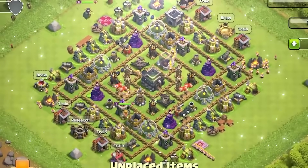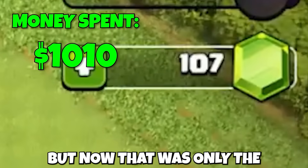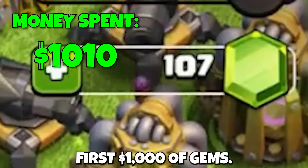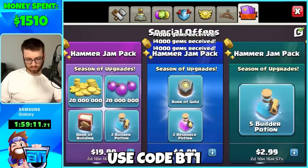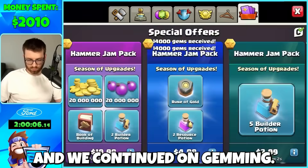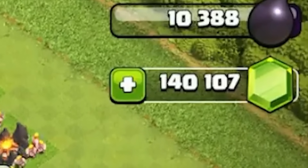There's my 20-minute base — I know it's nothing special. That was only the first one thousand dollars of gems and we still had a lot to go. So we gemmed up our next one thousand gems — use code BT1 if you want to see more videos like this — and we continued on gemming 140,000 more gems. Let's go!